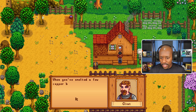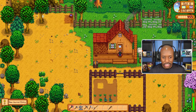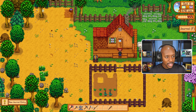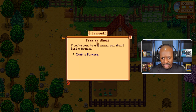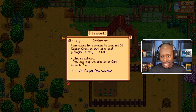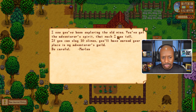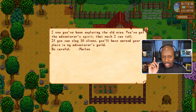'The furnace allows you to smelt metal bars. The bars can be used for crafting, construction, and tool upgrades. When you've smelted a few copper ores, consider having me upgrade one of your tools.' Someone in the comments told me there's a quest where if I gather the ore and give it to him, I get a bunch of ore and some money. Let's check our mail - we need to do 10 slimes in the mine.